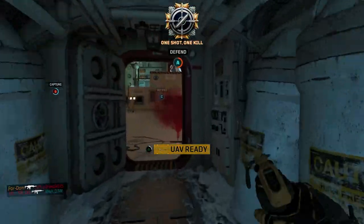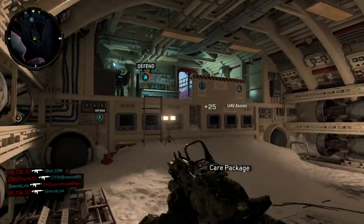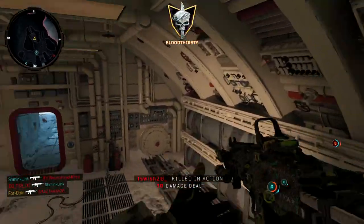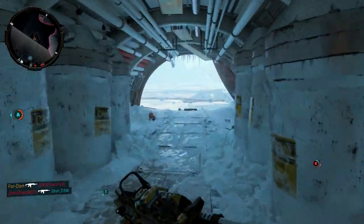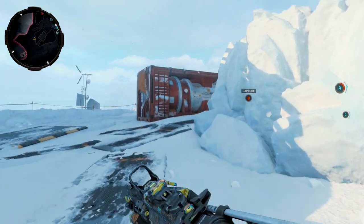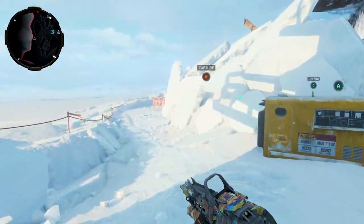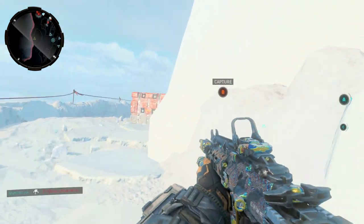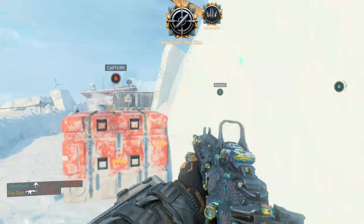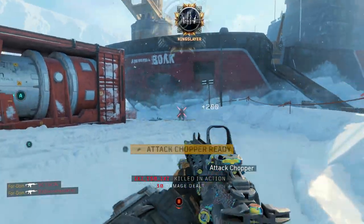The attachments I'm running on this Vapor — and is that camo not sexy? It's one of the sexiest camos I've seen so far in the game. We are using long barrel and extended mags. The perks I'm using are Scavenger, Ghost, and Lightweight. This class slaps — I almost dropped a nuke on this map. It's all about understanding where your teammates are covering.